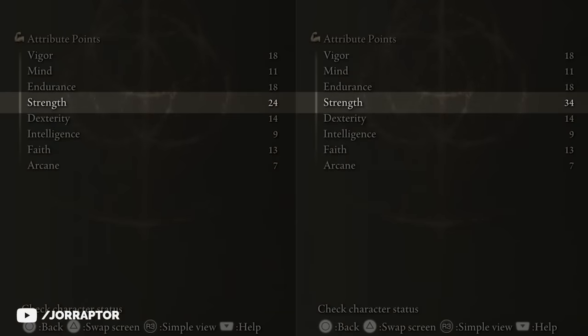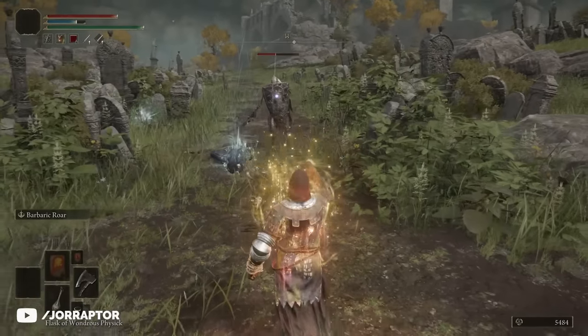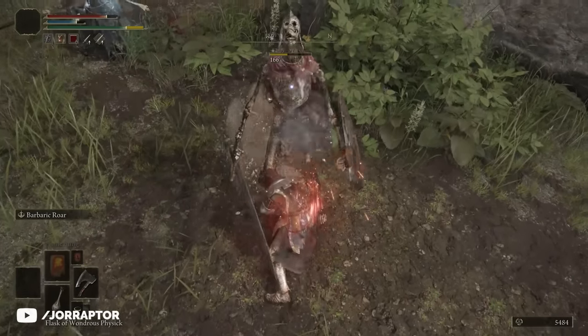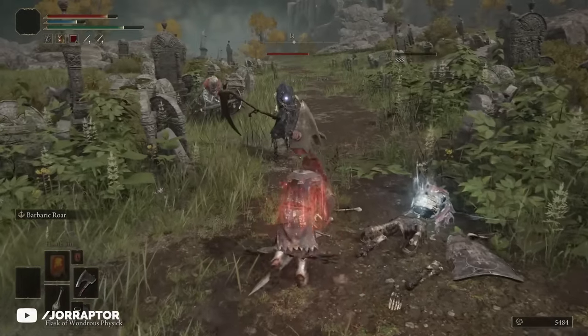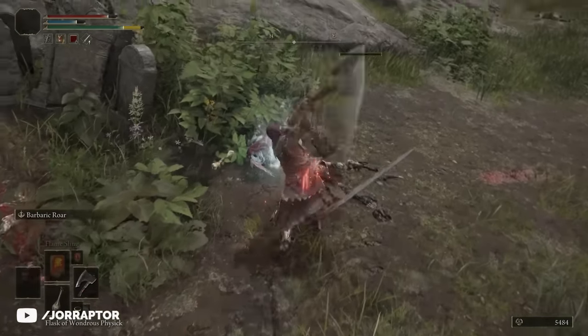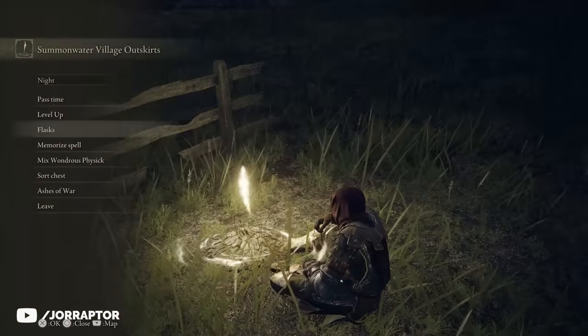So if you mainly use strength-based weapons like that great axe we picked up earlier, this potion will give you an extra boost in damage. The best part is that like your crimson and cerulean flasks it resets after resting at a grace point, so you're free to use it as much as you like without losing any resources.